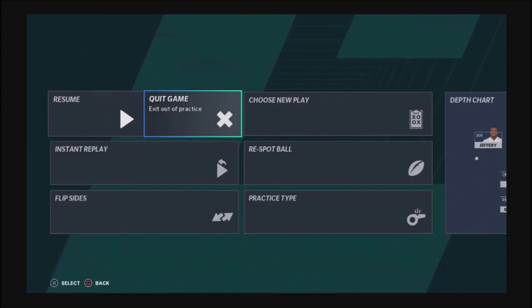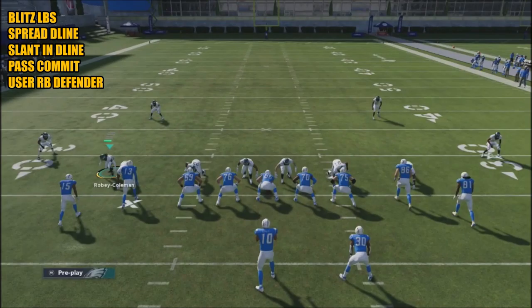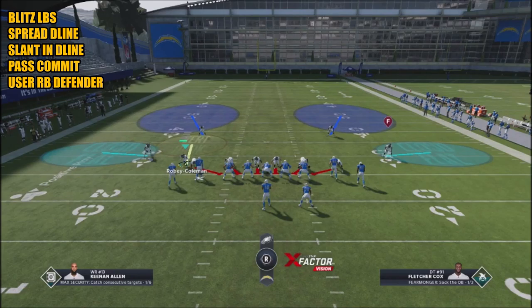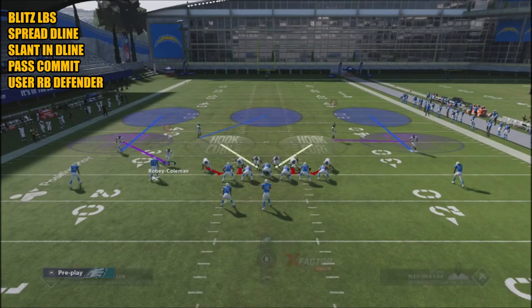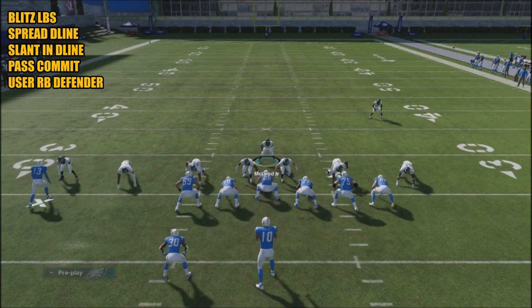Now let's talk about what you can do on offense against a double A gap defense. But first I want to show you one other thing — you can set up the same type of defense with a coverage defense by making the following adjustments: switch into a coverage defense, spread your defensive line out, blitz all to bring those linebackers in, crash down, then pass commit. I'll hover the user over the center, and now you've got zone coverage — this is going to mess up your opponent's reads.